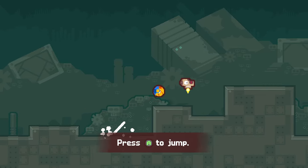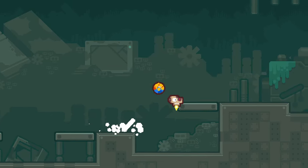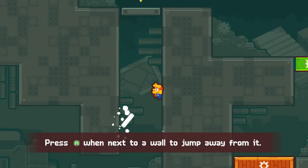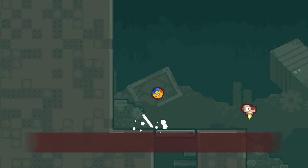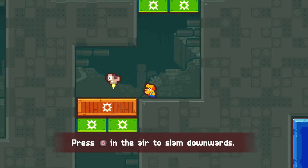Press A to jump — so far so simple. I'm presuming at some point we're going to get like a grappling hook or some other kind of mechanic to give us our namesake.